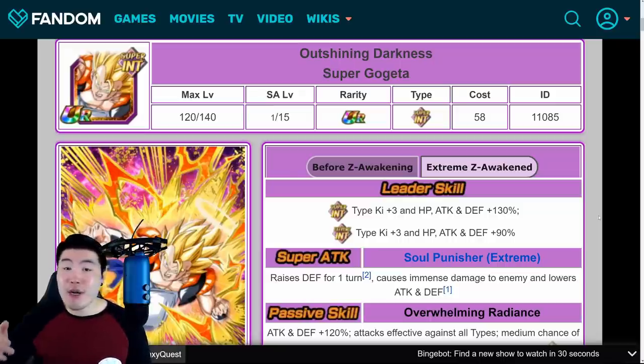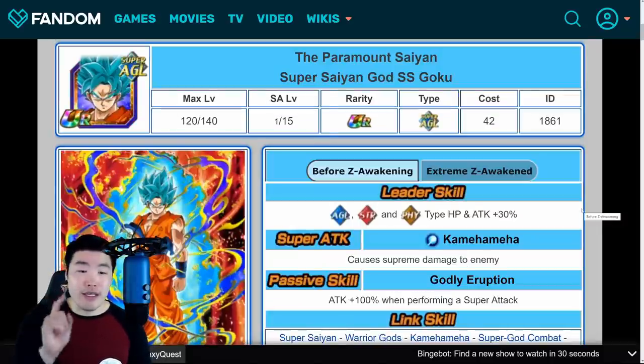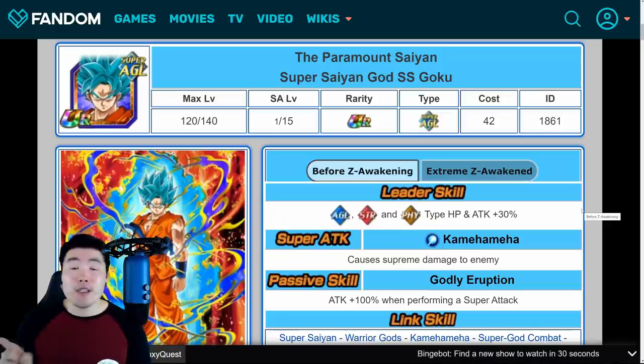And that is Gogeta, guys. Let me know in the comments what you think about him — I think he's amazing, I'm super happy with this. From there, let's quickly talk about the EZAs for the AGL Super Saiyan Blue Goku and TEQ Super Saiyan Blue Goku.